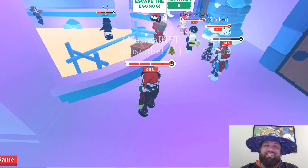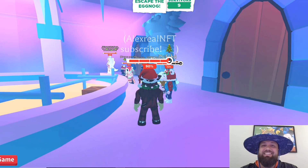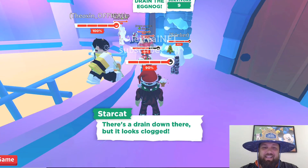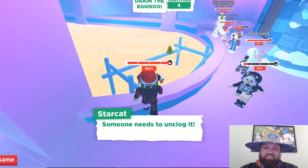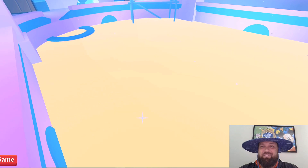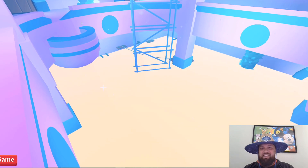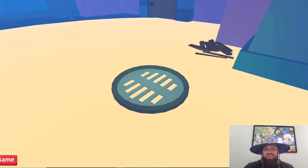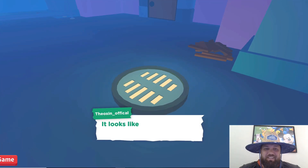Escape the eggnog - so that's eggnog. All these poor people - get out of there, make it out! There's a drain down there but it looks clogged. Someone needs to go unclog it. I think someone already went - there we go, someone did it. The eggnog is leaving. Part one is complete. Now we got the next part of the chapter coming in - this is so cool.